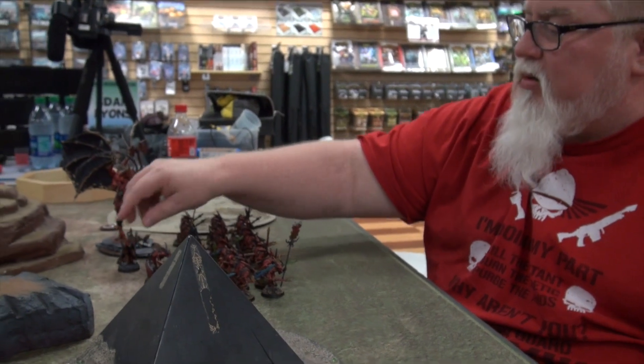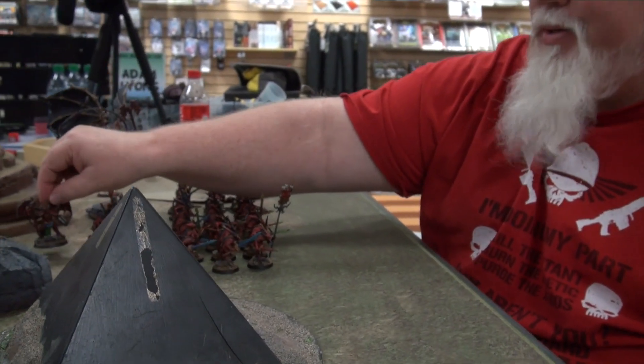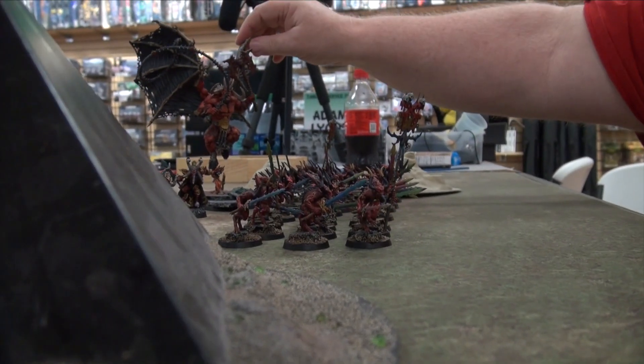I've got Khorne Demons tonight. I've got one squad of 30 Bloodletters, Skulltaker, a Herald of Khorne, Belakor — my Belakor broke so I brought a stand-in — and then we've also got the Bloodthirster. He's the Wrath of Khorne Bloodthirster.